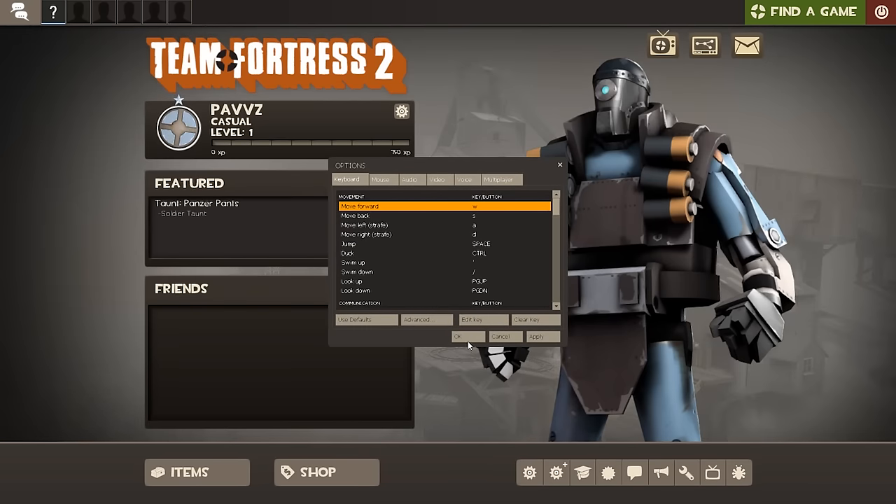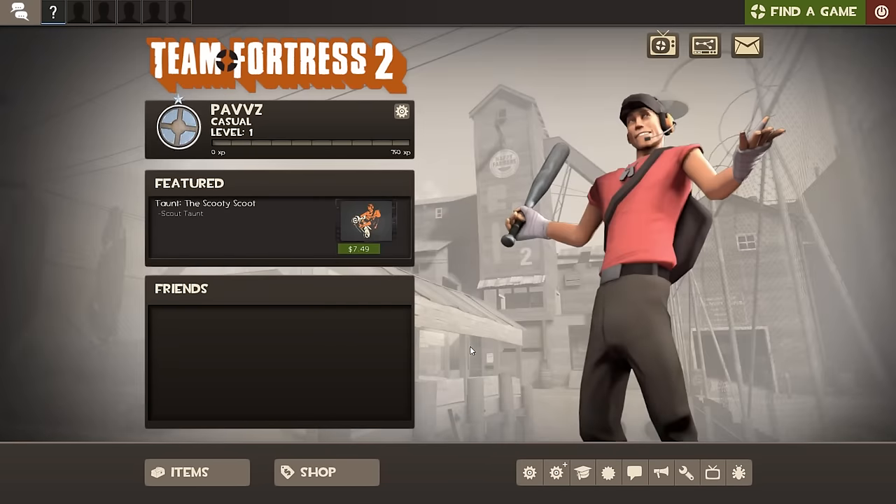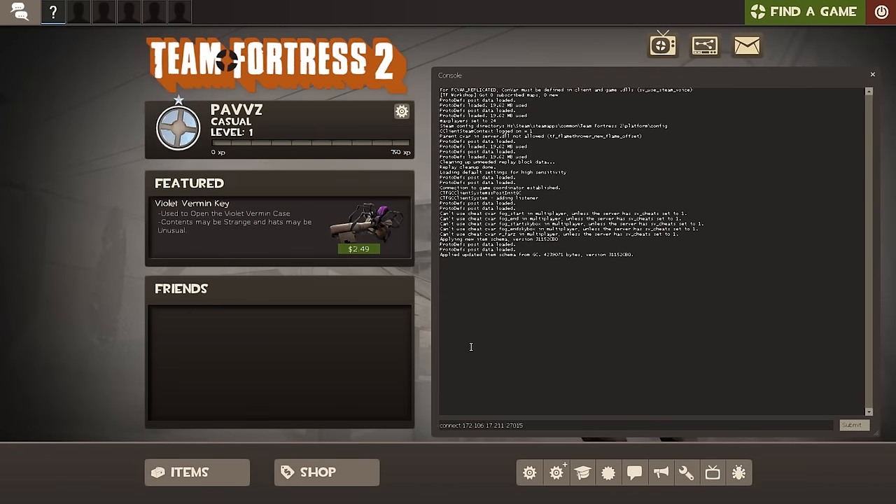In case you're new and don't know where to find the developer console, go to your settings and make sure you've enabled it. After you make sure it's enabled, press the squiggly line key on your keyboard to open it up. All you need to do now is type in 'connect' and then the server IP address.